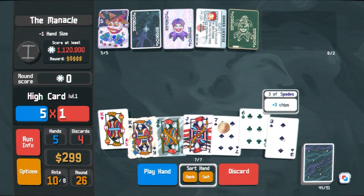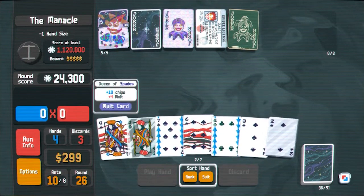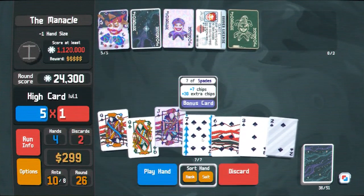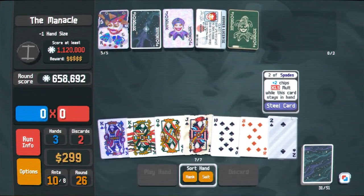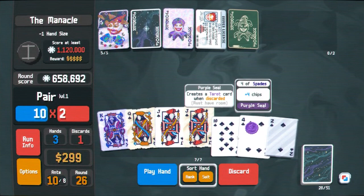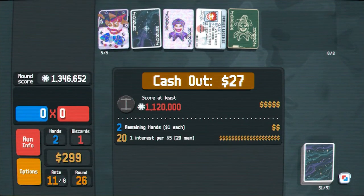This needs to go, this needs to go. This seems fine to me. That was a pair — not to worry, this should be good. Why is this high card — oh, okay, hold on. Discard, discard. There we go, that's a real hand. I would like to discard this four but we'll play it safe, just in case this doesn't work. It did. Though if we discarded the four it could have come back as like a red card potentially.